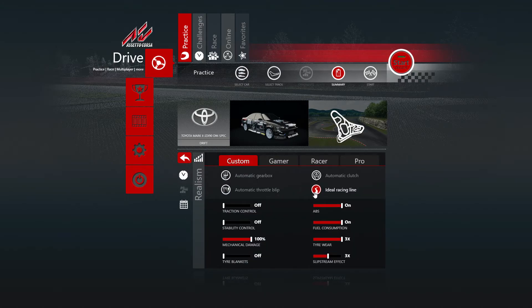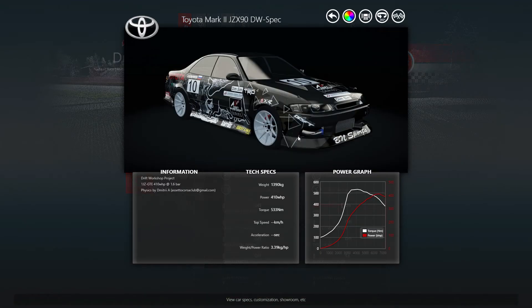Then in your driving settings, put on whatever you want. Since we're doing drifting we don't need traction control. We'll keep the ABS on - why not. So I'm using my Toyota, let's go back to it - Toyota Mark 2 JZS, whatever.